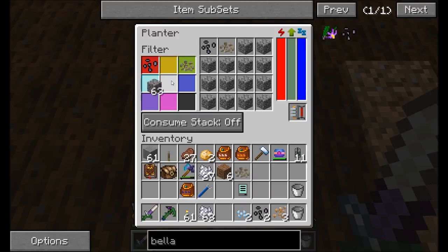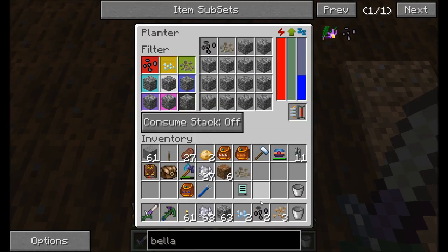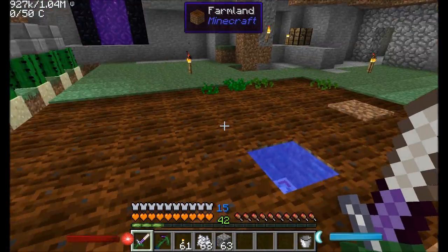I'm going to also fill this in for a moment just so I don't have to worry about it planting things where I don't want them to be. Snowbells I'll put here, and then mandrakes we'll put here.